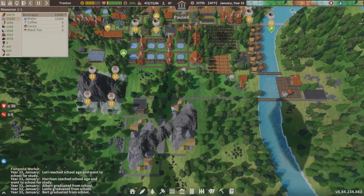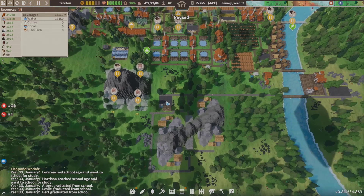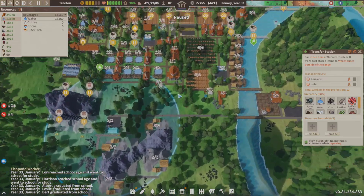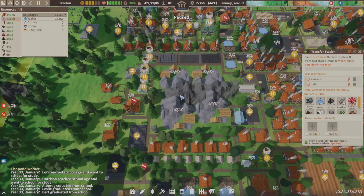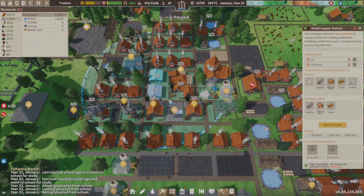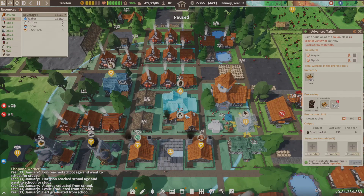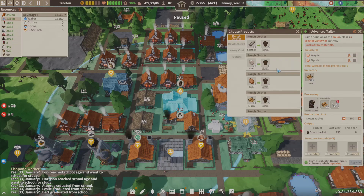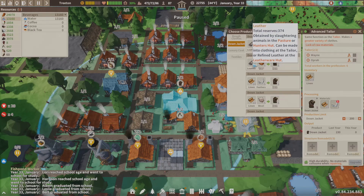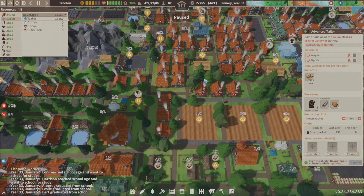We're going to use transfer stations to move stuff all around the map, and the small and large supply stations to bring in and deliver items for our workers. Oh — we ran out of feathers, that's really bad. We have leather and alpaca so let's go ahead and change that. I bet the other production building is yelling at me too. This one is already using leather and alpaca — okay, good.